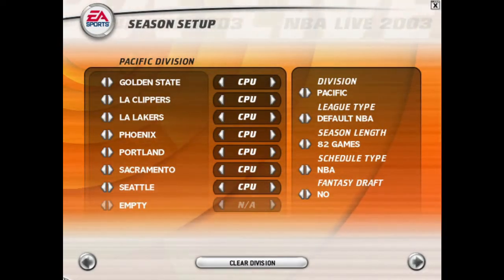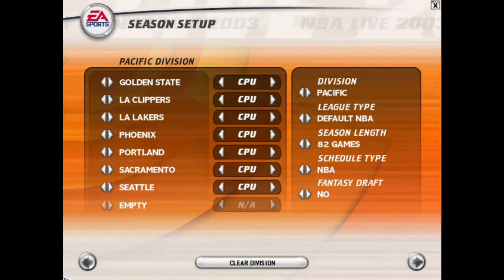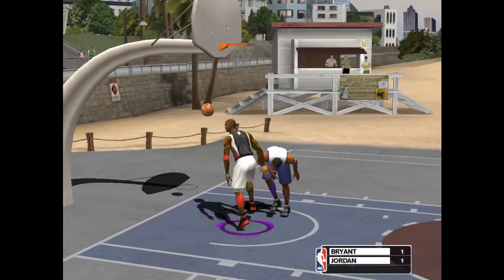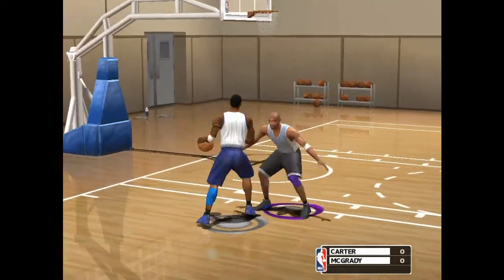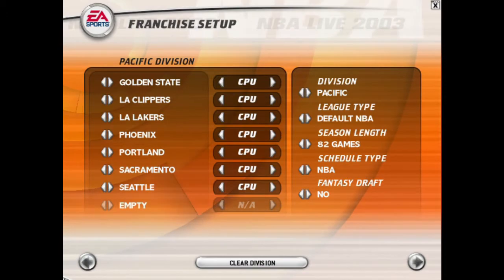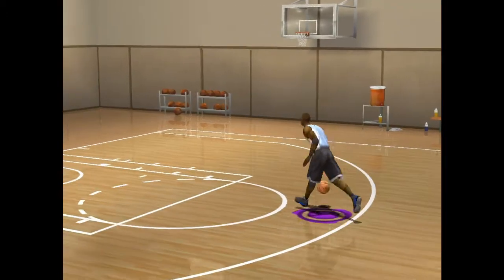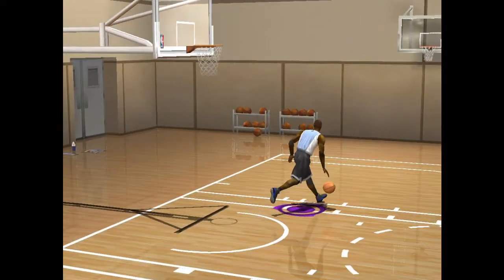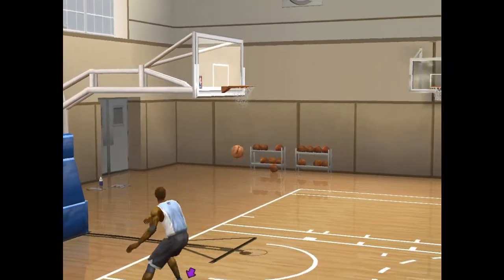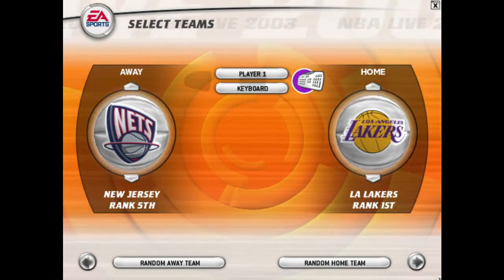Season is where you play with teams and can choose what teams or what type of schedule you want, or even the league schedule. One-on-one is where you go up against another opponent — you can choose where, such as the beach, urban, or even the gym. Franchise is similar to season, but you can create a custom league and choose whatever teams or schedule you like, and it's not limited to just a season. Practice is a mode where you can choose one individual player and see what he's like and how he plays. Exhibition is simply playing a game between two teams of your choice.